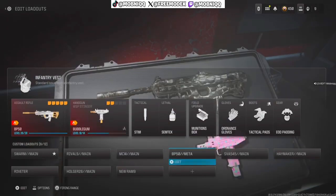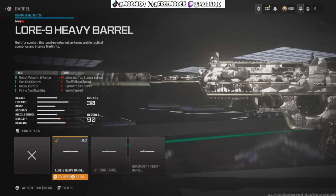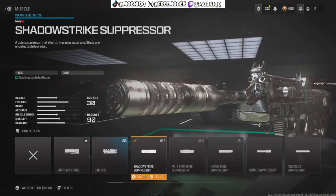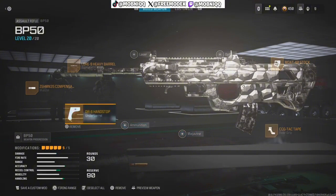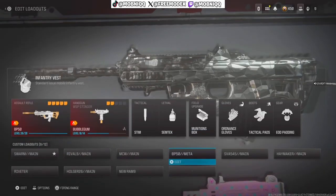Number four is the BP50. I got the Heavy Long Nine Heavy barrel — bullet velocity, damage range, gun kick control, recoil control, firing stability — so you can engage from a distance. I sometimes forget to change the muzzle from Shuttle Strike Suppressor on some of these guns. For the under-barrel I got the DR6 Hand Stop, rear grip is the CCG Tech Tape, and for the stock I got the Mode stock. That's the best BP50 in Modern Warfare 3.